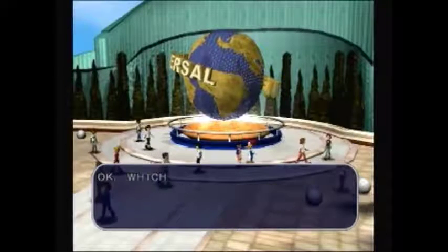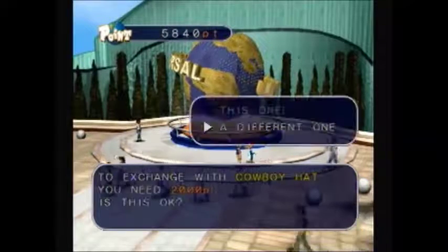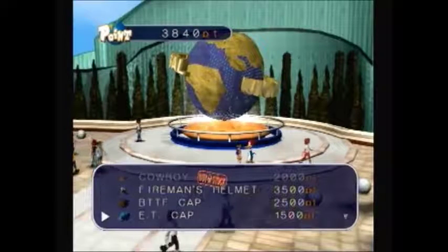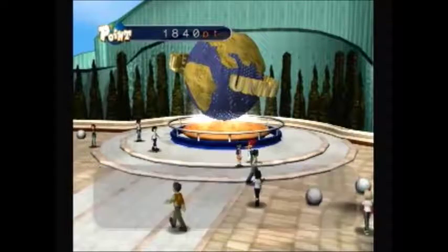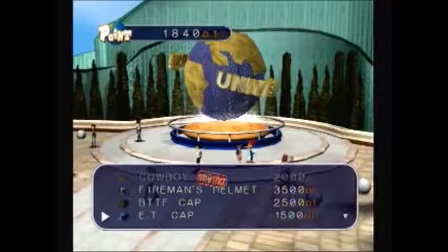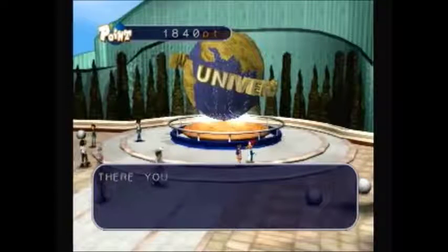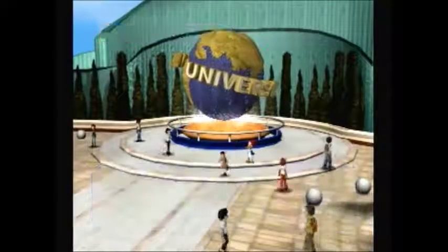So now I'm just going to cash in and spend some points — we've got a lot we have to buy. I'll buy the cowboy hat, and then the next one I'm going to buy is the Jaws cap, so that'll be the next game anyways. And I think I have enough money for just the E.T. cap left. That hoverboard is just way too expensive. And this will be the end of Universal Studios Theme Park Adventure Part 1.